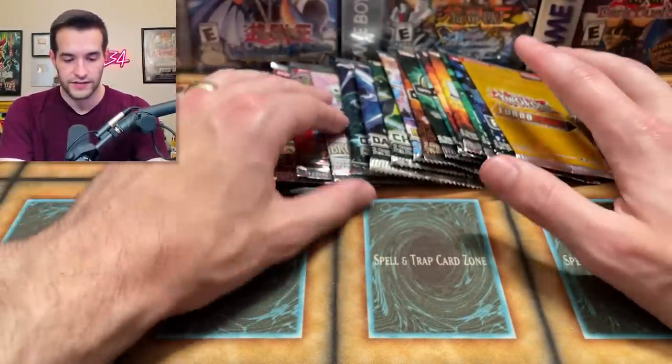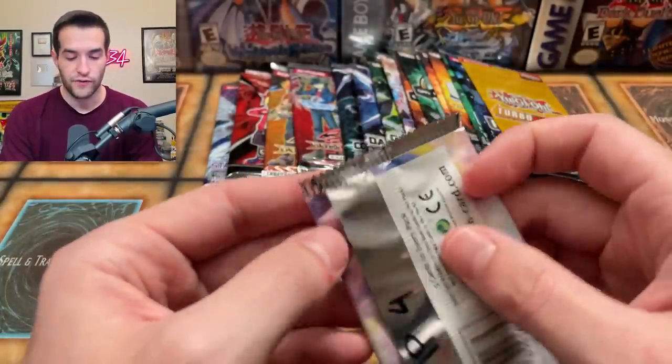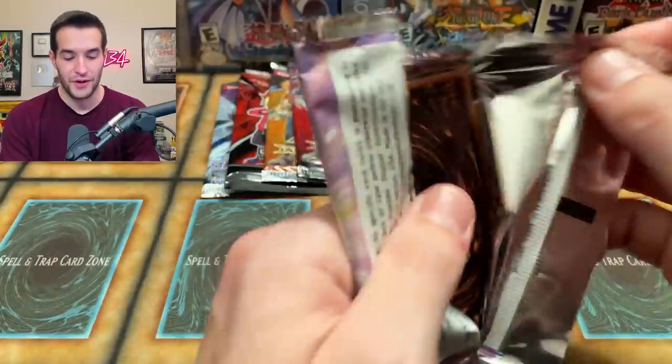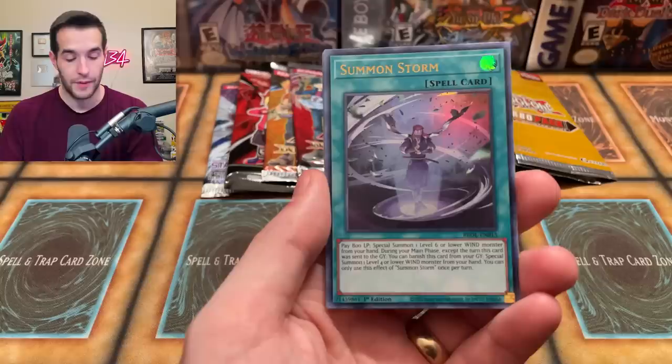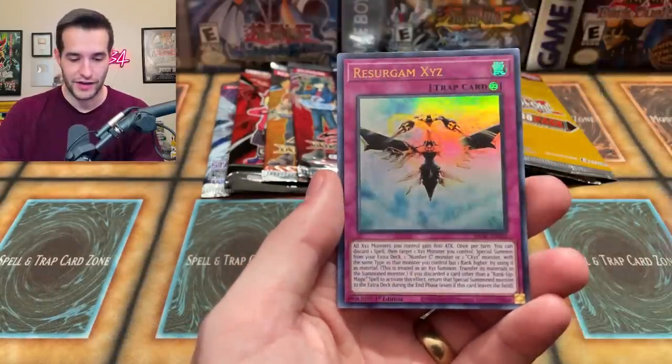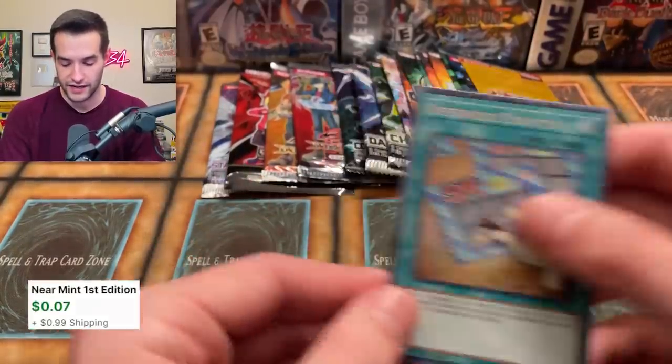Brothers of Legend first edition — somebody wrote on these, whoever I got these from. I just found them in a stack and was like, where did these packs come from? Hopefully it has a Dragoon in here — thank you! Alright: Resurgent... okay nothing. Speedroid. Let's go into the last OTS 19 pack.